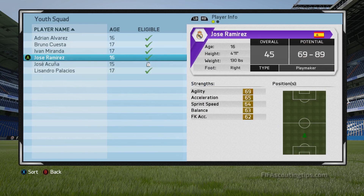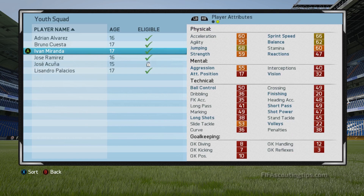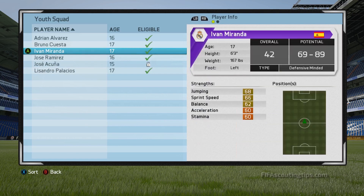Just sign them to the youth academy. That way they'll get an exact number for their overall and all their stats like this, but not their potential, although that does continue to narrow down over time. This means that if you're not sure about a player, you can save your game, sign them to the academy and see what they're like, then reload your save and either sign or reject them based on what you thought. It's much quicker than waiting a few months for your scout to get a better idea of what the player is like.